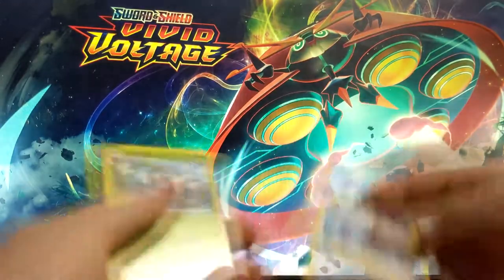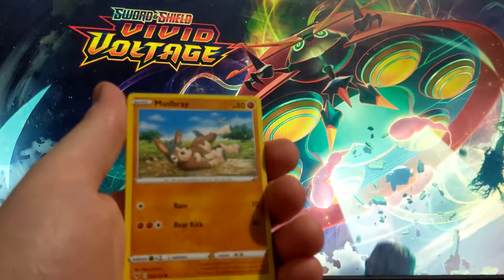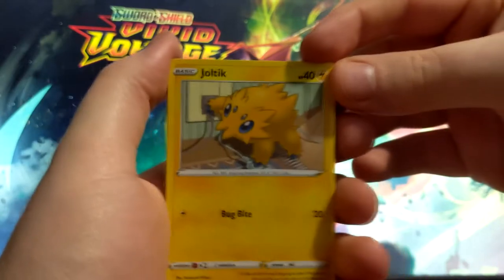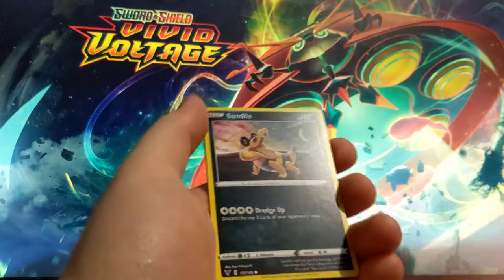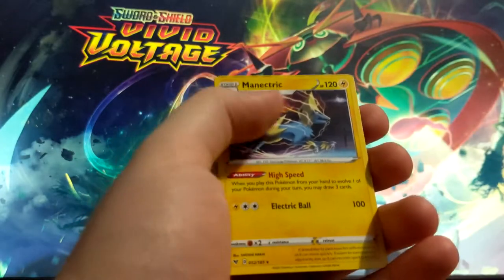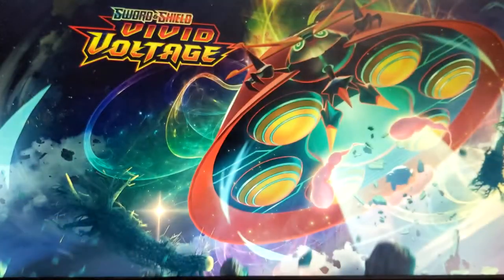So we got a regular Nessa, Nuzleaf, Wash Energy, another Mudbray, and this cute little Joltik — like it's boosting out a charger for phones. Weedle, Appletun — it's like made of clay, just like the Bean Spots we got earlier. We got Sandile, a sweet Raichu Solo, Flareon, and a regular Malamar. That's actually a dark one. We do have a Dark Energy.